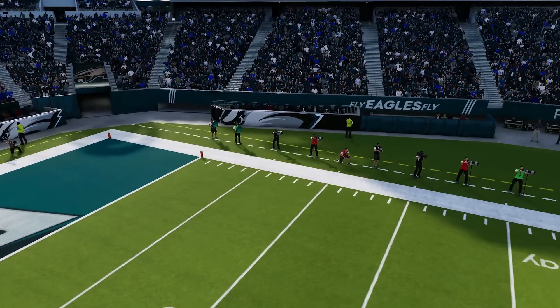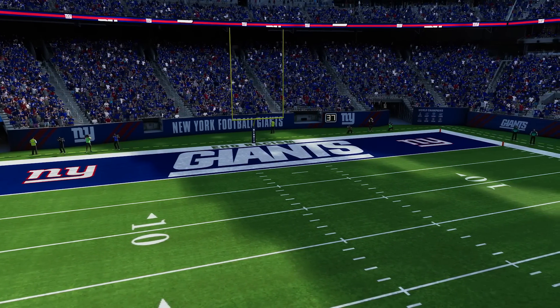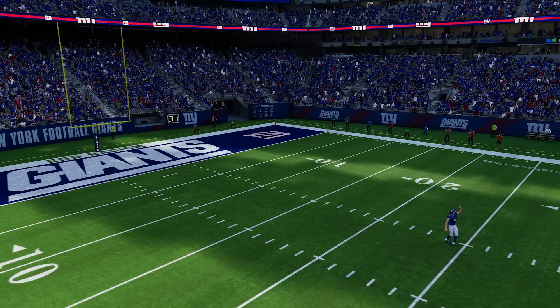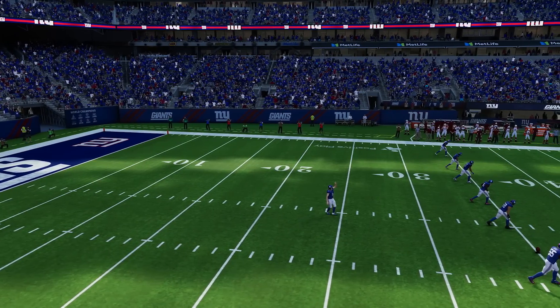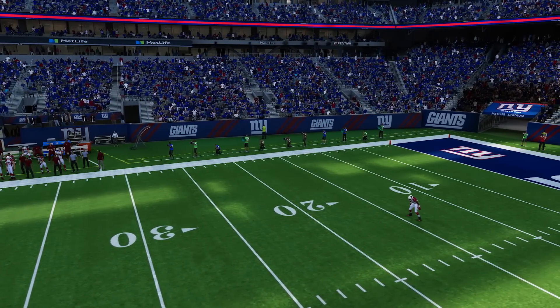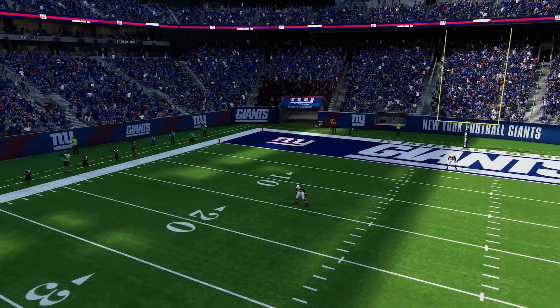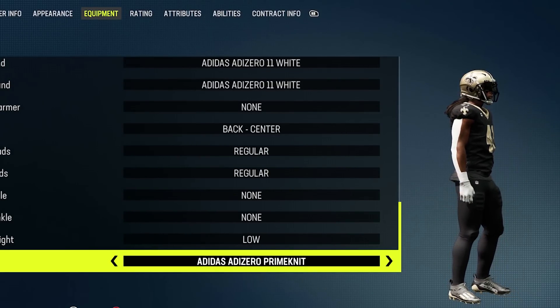For the Giants, they also updated the edge walls of their stadium — another team doing really well this year. Players and fans get on the game, and they want the uniforms, helmets, and stadiums to look like what they look like in real life. These things undergo changes often, and EA is sometimes a little late updating them, but the Giants stadium has now been brought up to date.